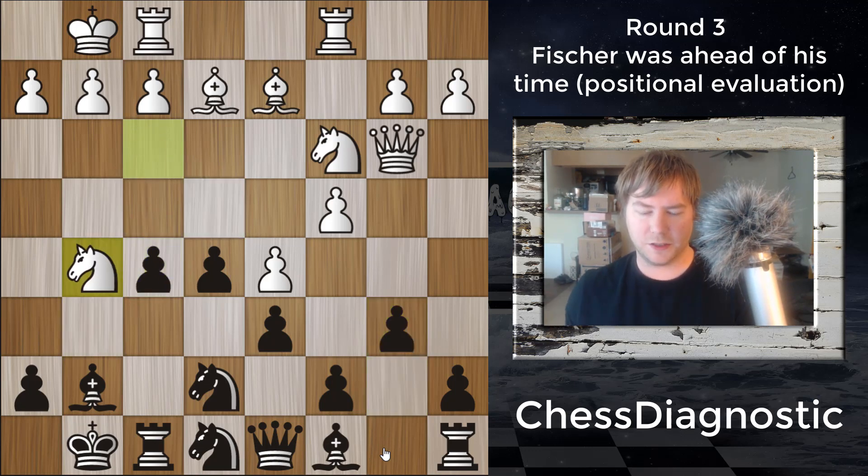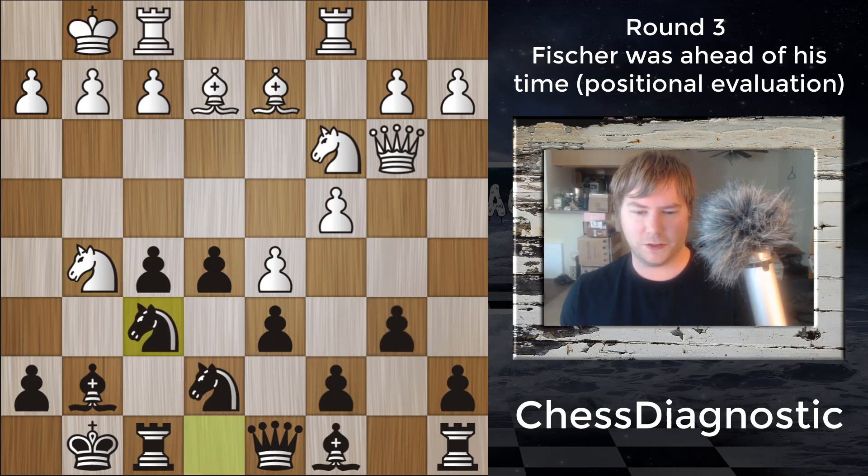After Knight to G5, going for a similar variation — because Black has advanced the pawns, White wants to occupy the E6 square. But really the problem with that is that we get this weak pawn for White, which Black can attack. And the benefit in this position is that Black has already played B6, so there's no pawn trade if he does play that. That's the reason Taimanov doesn't go for Knight to E6. We see Fischer just bring that Knight back into play. And here's where the mis-evaluation starts.